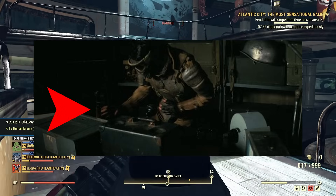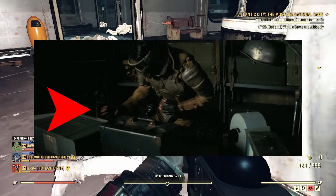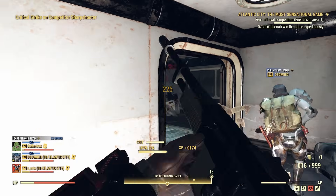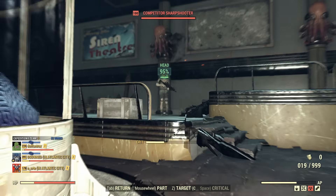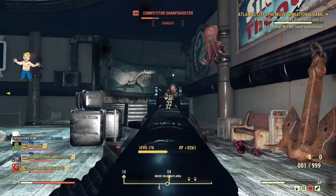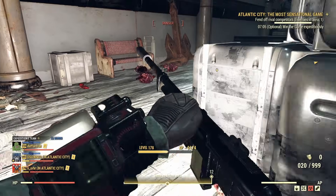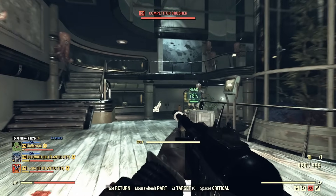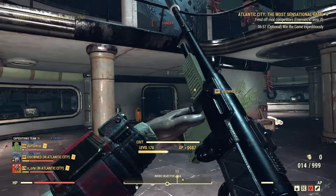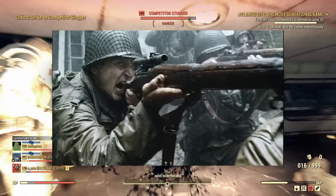M1903A3 Springfield. We see the M1903A3 Springfield briefly as an NCR radio operator reaches to grab it in Episode 8. The Springfield became the standard infantry rifle for the US Army in 1903, seeing action in World War I before being replaced by the M1 Garand in 1936. As the US entered World War II without enough M1 Garands for everyone, some troops were still issued the M1903. After World War II it served as a sniper rifle during the Korean and Vietnam Wars, and is still used during military drills today. It is the weapon Private Jackson uses in Saving Private Ryan.